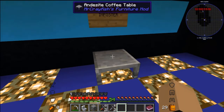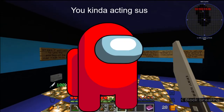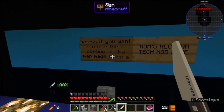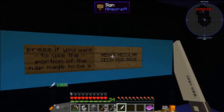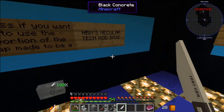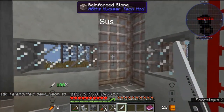'Become the imposter.' Is this an Among Us reference? Is this a freaking Among Us reference? I will be the imposter. 'Press if you want to use the portion of the map made to be an HBM Nuclear Tech Mod base.' Let's take a look at it here. I got my knife, so I'm the imposter.